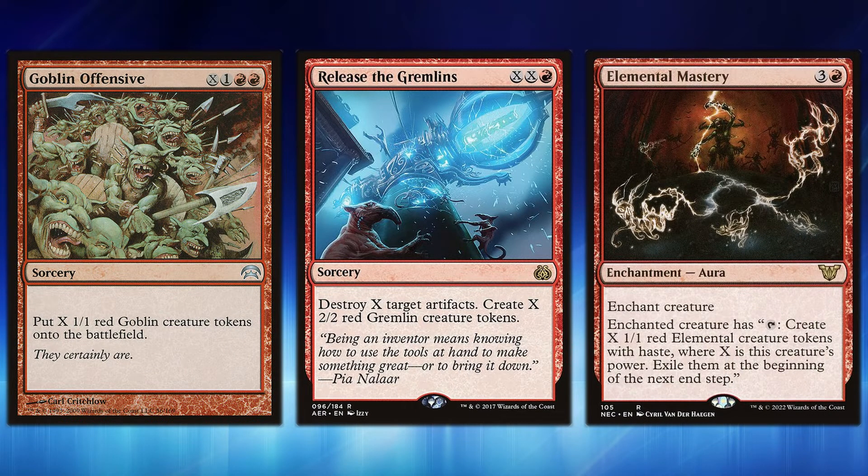There are also spells that create a massive amount of tokens at once. Goblin Offensive, Release the Gremlins, and Elemental Mastery are great ways to consistently create tons of tokens. You can create X 1/1 red Goblins, destroy X artifacts and create X 2/2 Gremlins, or enchant a creature and tap it to create X 1/1 red Elemental tokens. Slap Elemental Mastery on our commander, tap it with four tokens, and reduce any instant or sorcery cost by four mana — casting it for almost free.